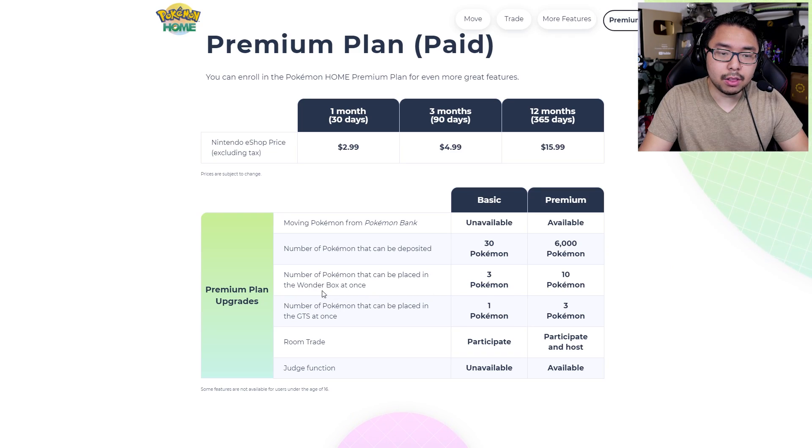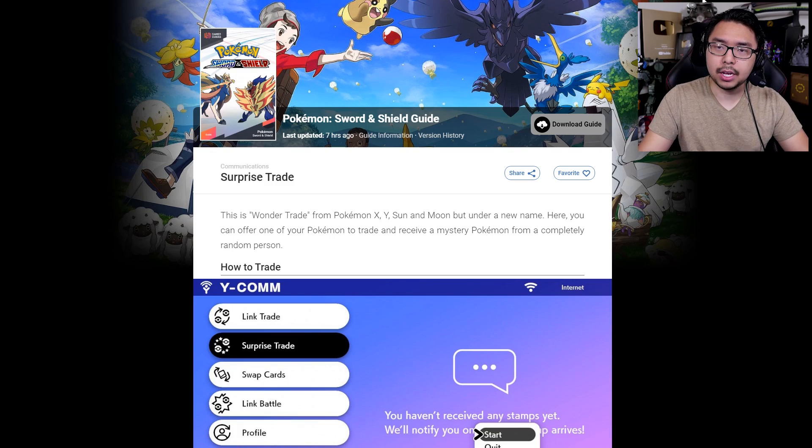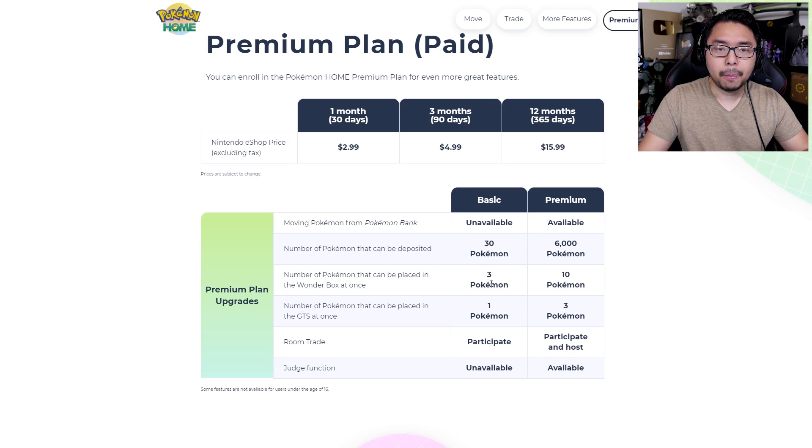Next up, the number of Pokemon that can be placed in the Wonder Box at once: three Pokemon versus ten Pokemon. Wonder Trading is the system where you put a Pokemon out there and then you get a random one in return — you get connected to another player's Wonder Trade and randomly exchange Pokemon that way. It's been a system in past Pokemon titles, and Sword and Shield has a version of that called Surprise Trade, where you can only do one Pokemon at a time. With basic Pokemon Home, you can do three at a time, and with premium you can do ten, making the process a whole lot faster for people who want to get rid of Pokemon they're not using.